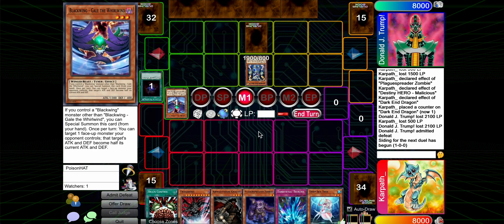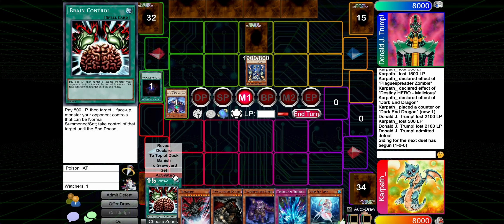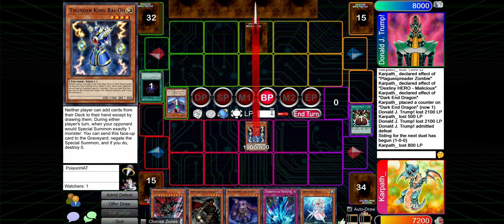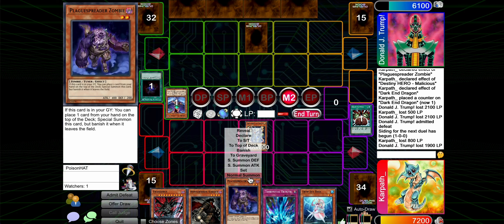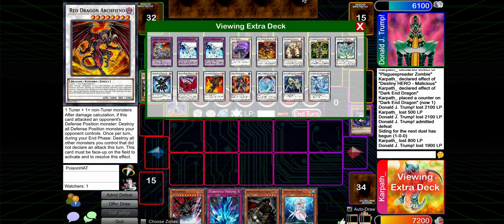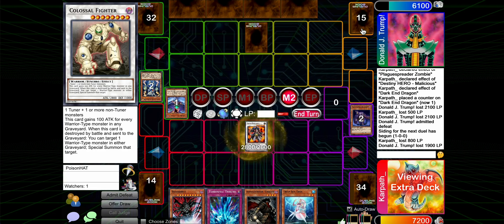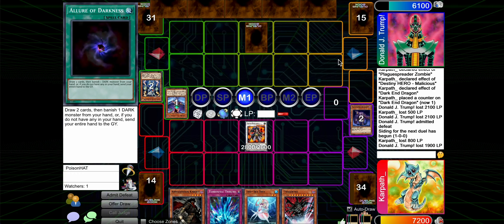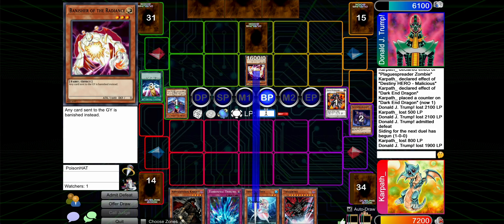We draw a reasonably good hand - we could send Malicious, we have Plague follow-up. They play a lore. All I've seen is good stuff, light and dark monsters. They banish Gale, summon Thunder King. We can out this T-King with Brain Control potentially - I think it's worth going for it. Let's hit for 19. I think we summon the Plague and sync off. Let's just make Goyo. And I think that's going to be it for this turn.